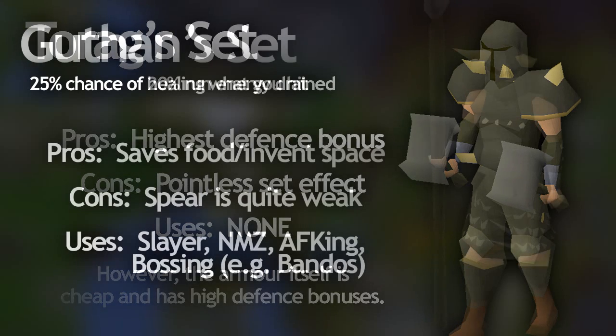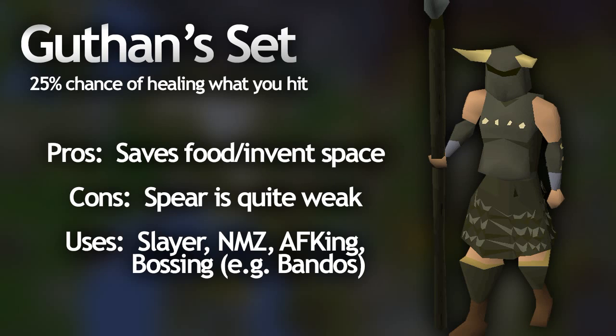The last and probably most useful melee set is the Guthan's set. Most people already know this, but it has a 1 in 4 chance of healing the player equal to the damage you deal. This set is useful for so many things like slayer, Nightmare Zone training, AFK combat training, and bossing — for example at Bandos where you heal off the minions, and at the Dagannoth Kings where you can heal off those spinny creatures around the outside. The defense bonuses are very high, similar to Dharok's but slightly lower than Torag's. Most players use a normal weapon with the full Guthan's set on, then switch to the spear when on lower health, since the spear has plus 75 attack in all styles and plus 75 strength bonus — not ideal for training, but the set effect makes it so useful.